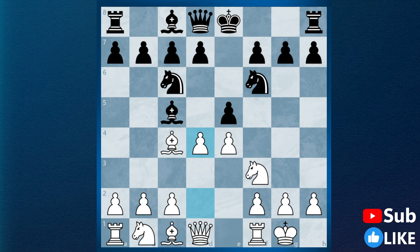Now here black has three choices. Black can either take with the pawn, black can take the pawn with the knight, or black can also take with the bishop. Out of all these three options, only bishop captures d4 is the correct way. But before we look at bishop captures d4, first we need to look at knight captures d4 and pawn captures d4.